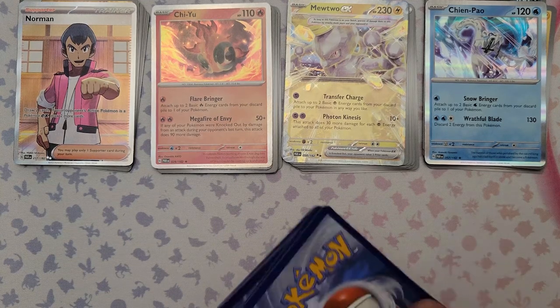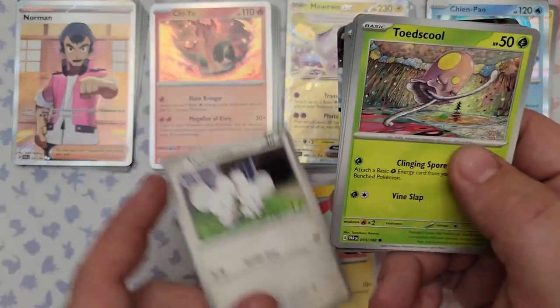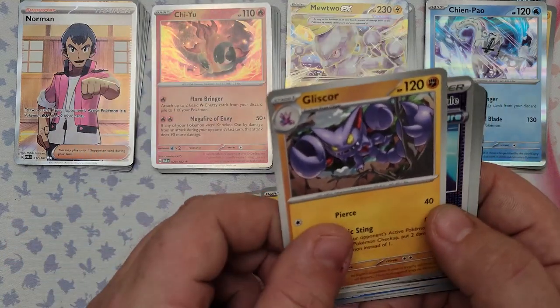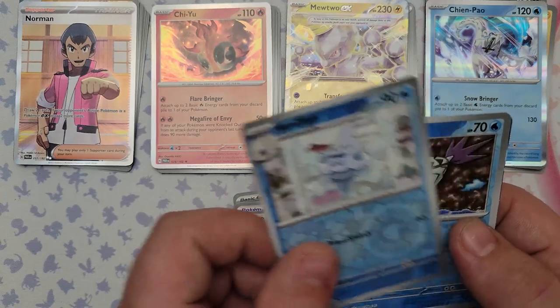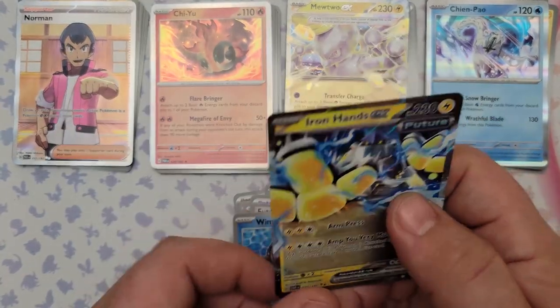Pack 23: Plusle, Tandemaus, Toadscool, Toxel, Tinkatuff, Gliscor, Future Booster Energy Capsule, reverse foil Vanillish, reverse foil Wimpod, and the rare is Iron Hands EX — a Future Pokemon.